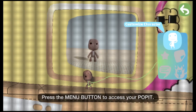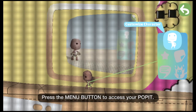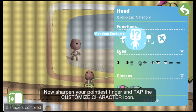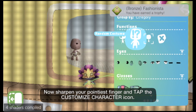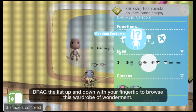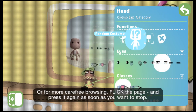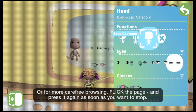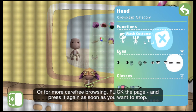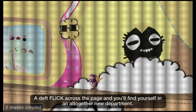Press the Menu button to access your poppet. Sharpen your pointiest finger and tap the customise character icon. Drag the list up and down with your fingertip to browse this wardrobe of wonderment. Or, for more carefree browsing, flick the page and press it again as soon as you want to stop. A deft flick across the page and you'll find yourself in an altogether new department.